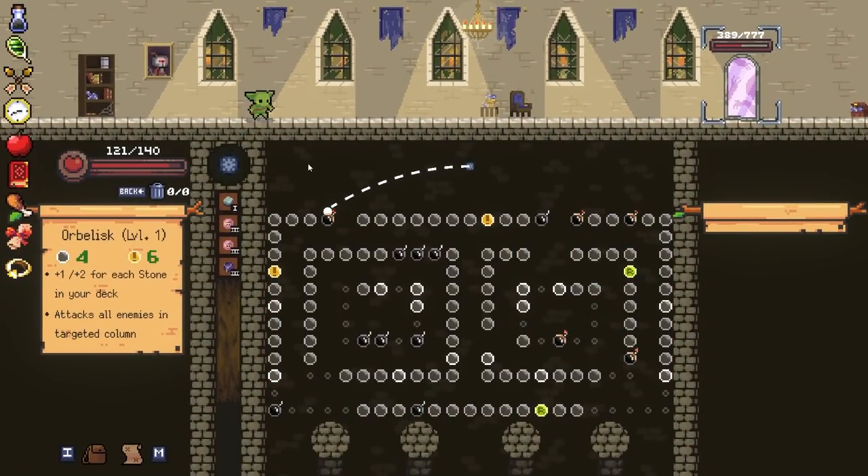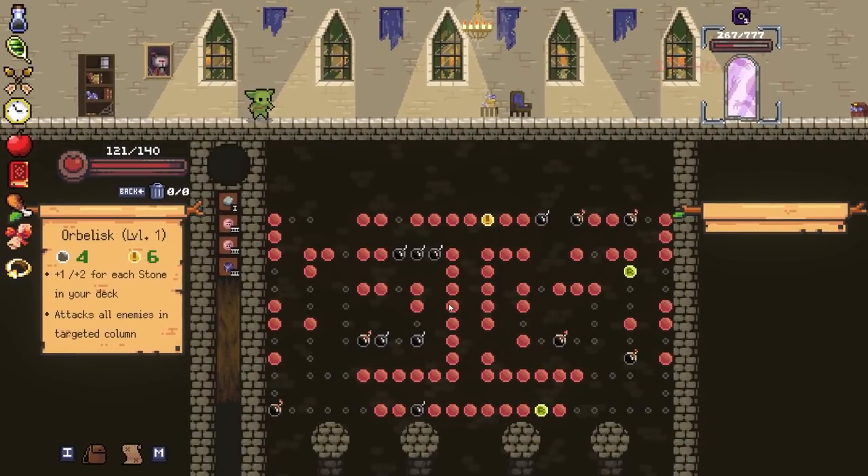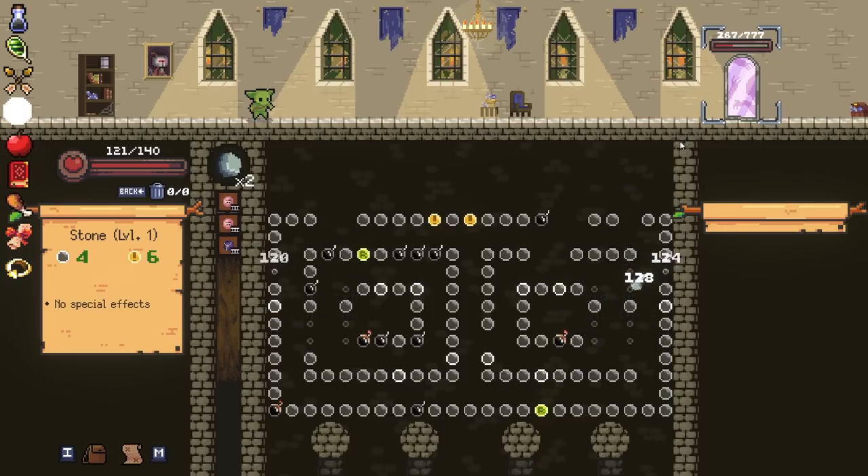Now you're going to get the Matryoshka. I was so far away. I was kind of hoping you don't kill him here - I'm curious to see what the Matryoshka does. You're not going to refresh either? You're going to hit every ball on the board with its next attack. It's still a stone. Matryoshka's just so far away. Hope I'm pronouncing that right.